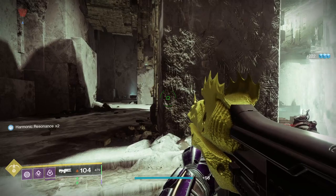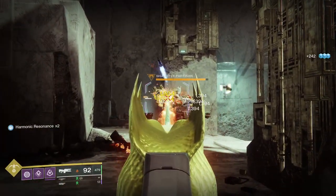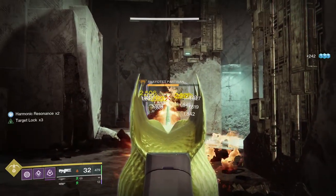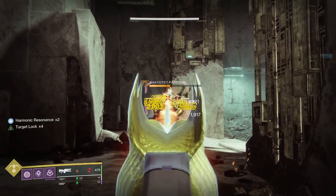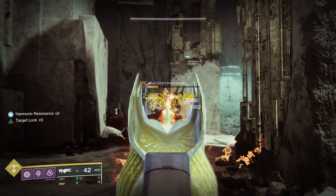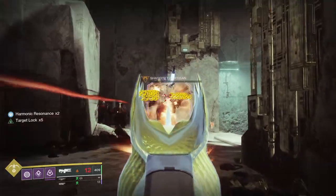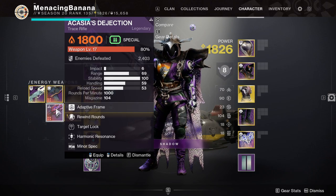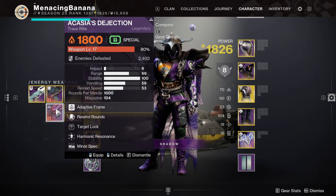You can see when I'm using it on just normal Carl here it does pretty good. This is a special weapon with really big ammo reserves — around 500-something reserves — and since it's a special weapon you can use something like Special Finisher to top it up and deal a bunch of damage to bosses like Carl.